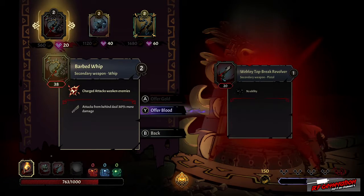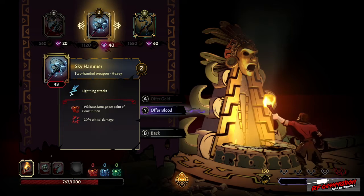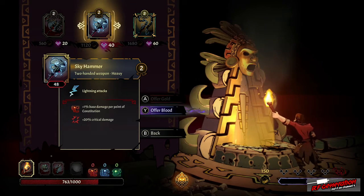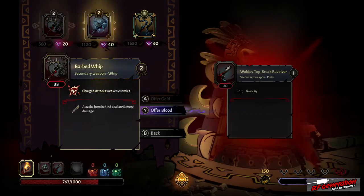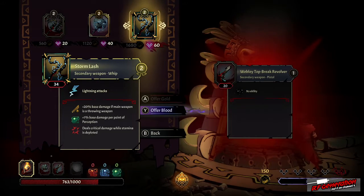Oh, a barbed whip — what do we got? We've got a sky hammer. That's two-handed lightning damage, storm lash secondary. That's a really cool item, we're going to take that. You can see 'offer gold' is grayed out because I only have 150 gold here, but I can offer blood — and I'm going to go ahead and offer blood for this.